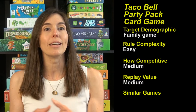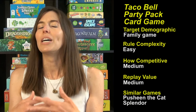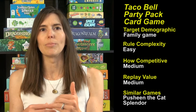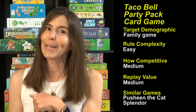It's quick and easy to play, which is what it's going for. Similar games: there's a Pushing the Cat Perfect Pick card game that is very similar in gameplay but with a very different theme. If you like this game but want more strategy, Splendor is a set collection game with a jewel theme that everyone enjoys — there's also a Marvel-themed version. Splendor is one you could pull out every Friday night. But if you want Taco Bell in your life and need a card game version, check out the Taco Bell Party Pack card game — it's a lot of fun. Thank you so much, and we'll see you next time from Game Like a Mother.